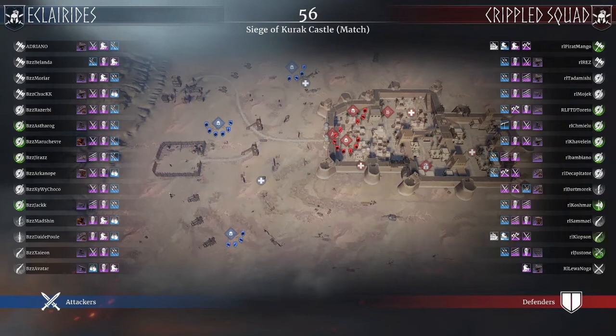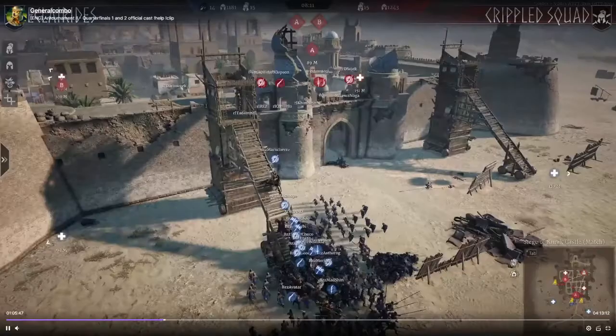We have Eclarides, mainly with mouse and short swords, a very heavily armored team. On the other end we have Crippled Squad, also quite a heavy team but not as much. They are also using a lot of ranged units — one, two, three, four, five. On the Royal Legions side, or Crippled Squad side, we see almost no ranged at all.